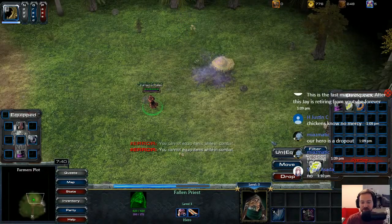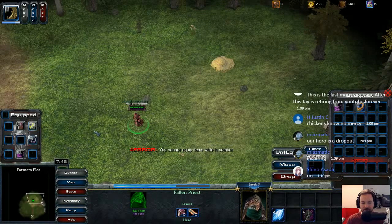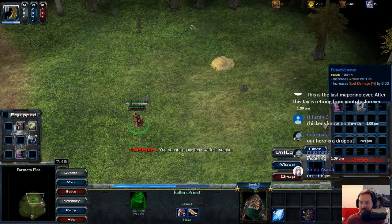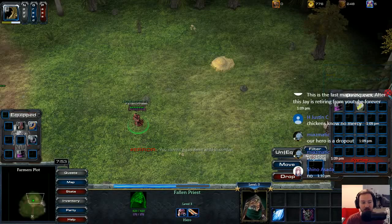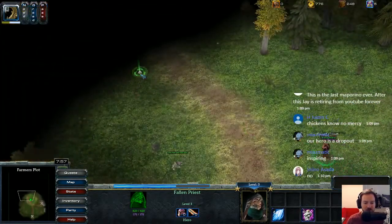Let's equip this. I'm still technically in combat — maybe I need to close the inventory. There we go. Energy regen bonus, and then a necklace — increase of spell damage. That seems great! I must have gotten really lucky with that. I'd rather have that than the energy regen. Okay, let's go and turn this in. I guess we can keep killing stuff along the way.